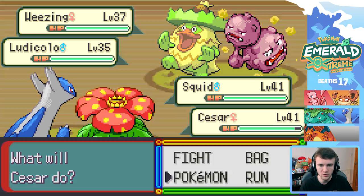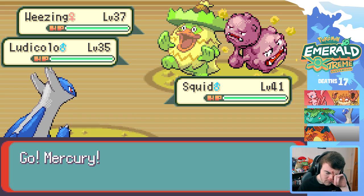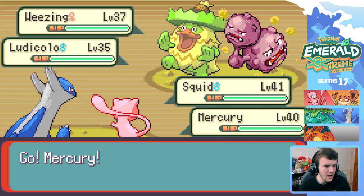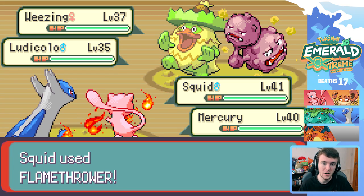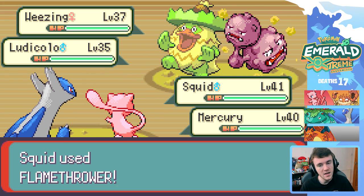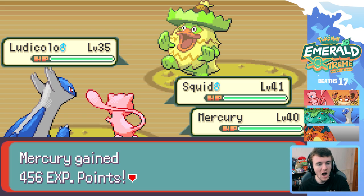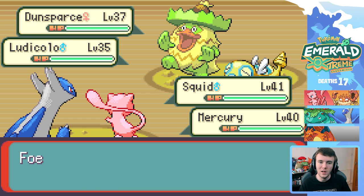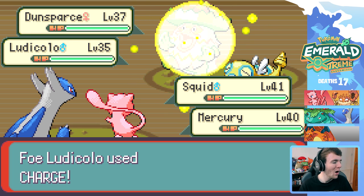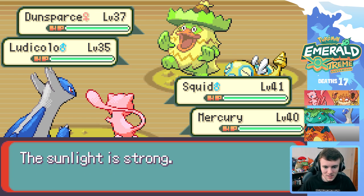Let's go ahead and flamethrower you. I'm gonna switch out because the rain's up and that's already worrisome — bring in Mercury. It's crazy because I know I'll do another Emerald Extreme Randomizer someday, and it would be a completely different experience. I'll be super super confused because Squid over here is ice type, and I'll bump into a Lombre in another Extreme Randomizer and be like 'I want to believe this is an ice type, but he's not because it's different this time around.' It's just hilarious.